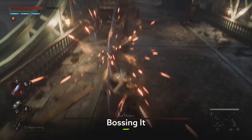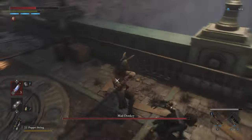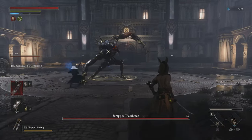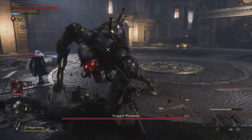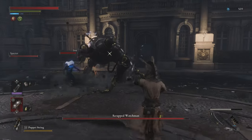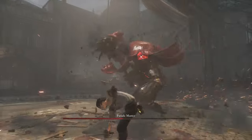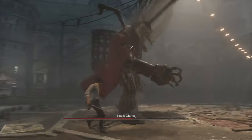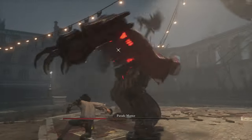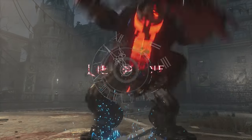Like any good Souls-like, Lies of P is stacked with incredible boss fights against devastatingly powerful enemies. While each of them will require their own distinct strategy, there are a few general tips that can help you out. Firstly, take your time with each boss — familiarize yourself with their attack patterns so you can find the best moment to attack. Look for their tells that indicate they're about to unleash their deadliest moves so you can get yourself far away. Ideally, find lulls large enough to hit them with a heavy attack to chip away at their health bar, but don't get greedy — hanging about trying to deal more damage than there's really time for is a sure way to get yourself consigned to the dead puppet pile.